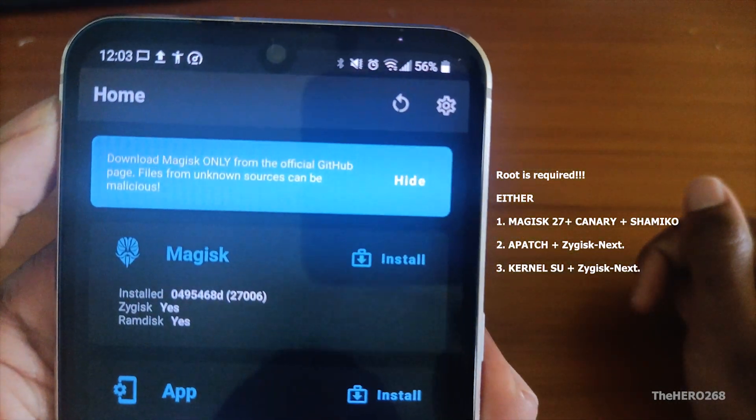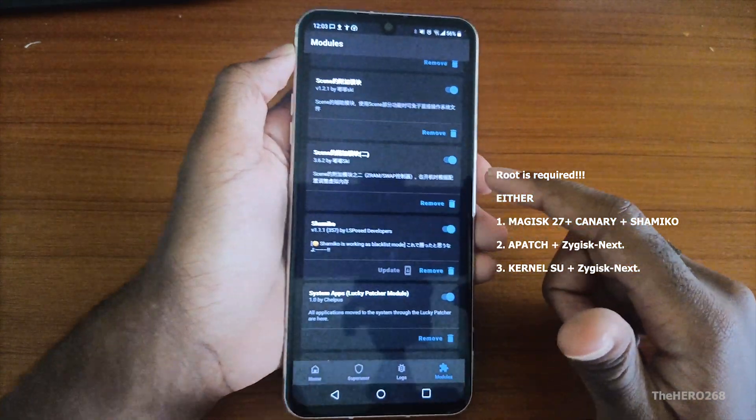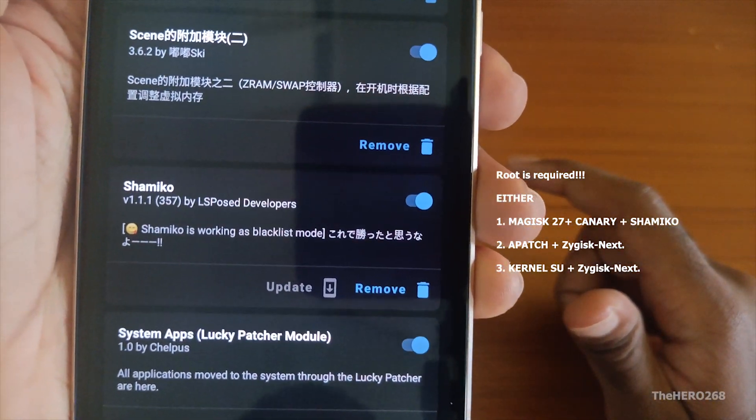Also, you will need root for this procedure — either Magisk version 27 Canary with Shamiko, or Apatch with KernelSU with Zygisk Next.